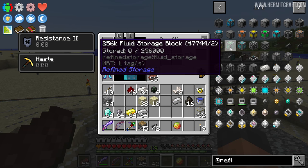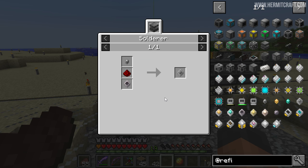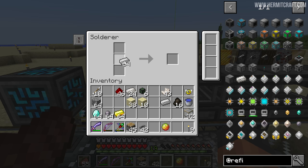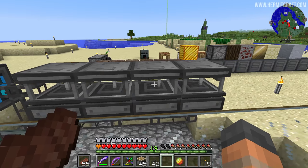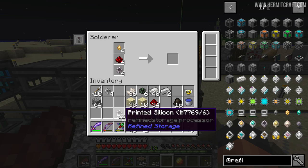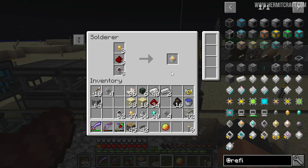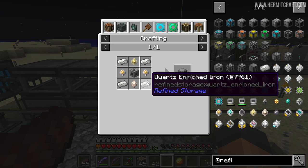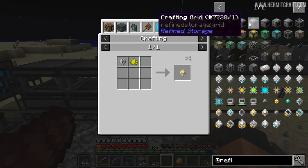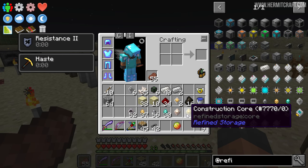One of the first things we need to make to see our items is the grid. This requires some crafting, but as Biffa pointed out, you can get most of what you need using solders. Chuck basically a stack of components into each of the solders and they're going to make many of the parts you need. So with diamonds, iron, gold, and silicon we'll have many of the basic things to craft. We need two improved processors for the grids — if you change the top one to iron you get the basic processor, and that's what you need to craft these things.